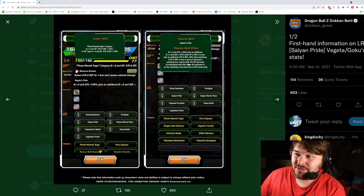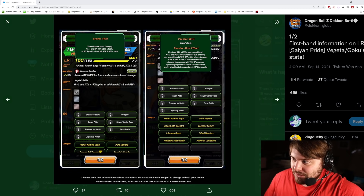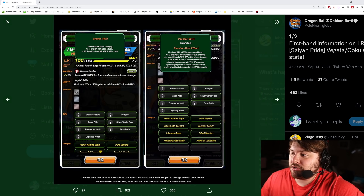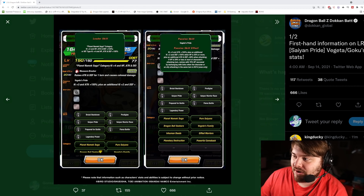If HP is 29% or less at the start of the character's attacking turn, he revives with 70% HP by exchanging with Goku when the character or an ally is attacking in the same turn. So he has the revival mechanic — this is what we wanted, we wanted a Vegeta with a revival mechanic. I'm assuming his animation is going to be like his dying speech, which is obviously something they left out of the celebration, so we were hoping this guy would have it, which it looks like he does.